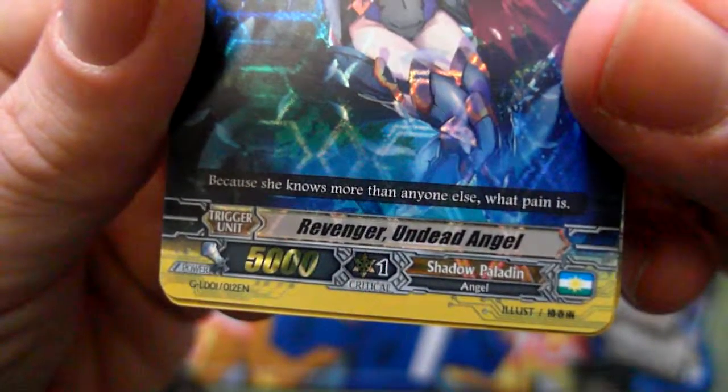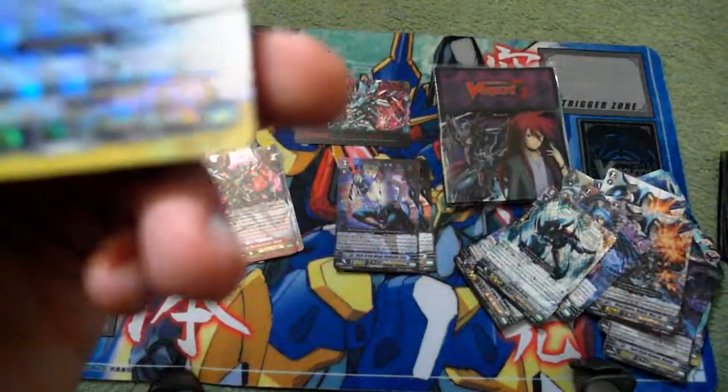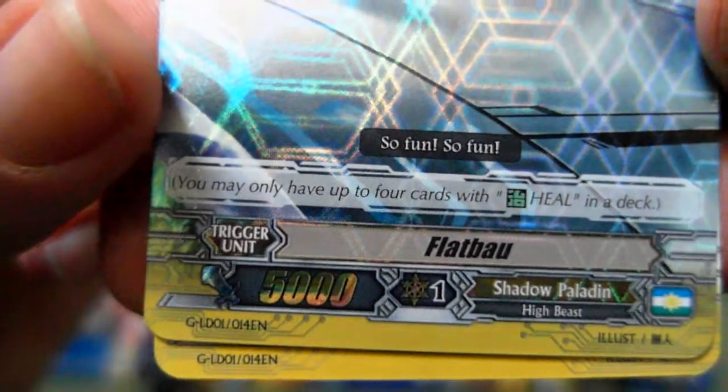Revenger Undead Angel — another Revenger, and that's a critical trigger. We get it in shiny and four copies. Then we get a shiny heal trigger, which is Flat Bow. So fun. And we get four of those naturally.